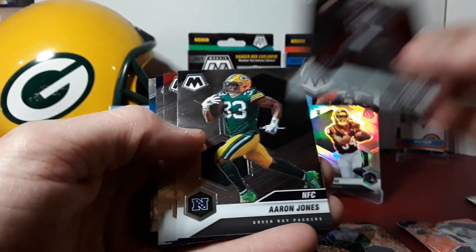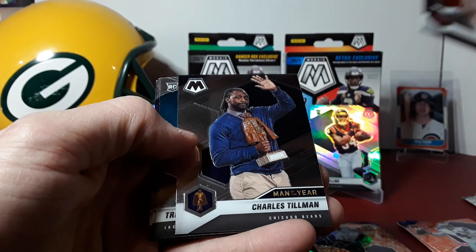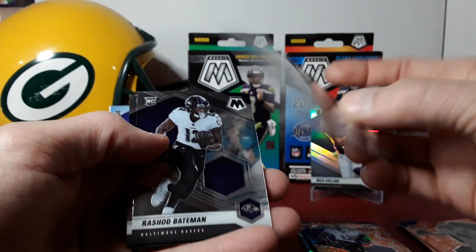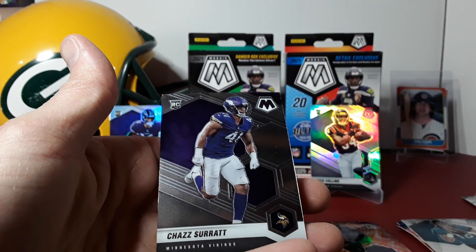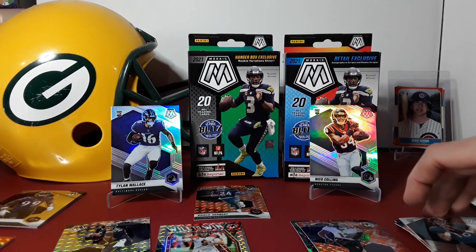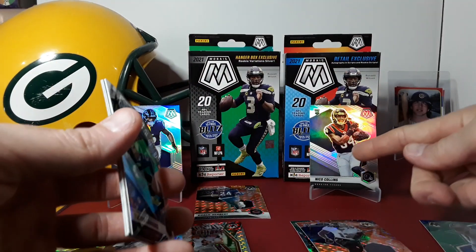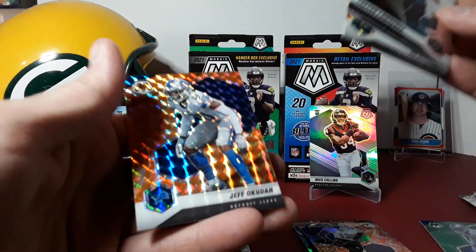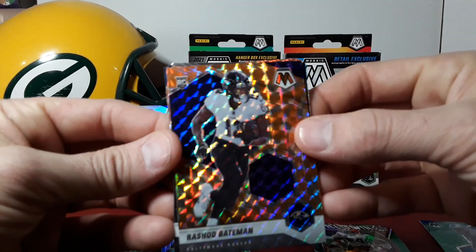We also got Brady, Jones, Jerry Rice, Charles Tillman, and Trevor Lawrence — not bad. Rashad Bateman and Surrett. So I'm going to need you guys' help on this one. On the Target side, the best cards are the Nico Collins variation, Trevor Lawrence, Dak, and probably the Bateman.